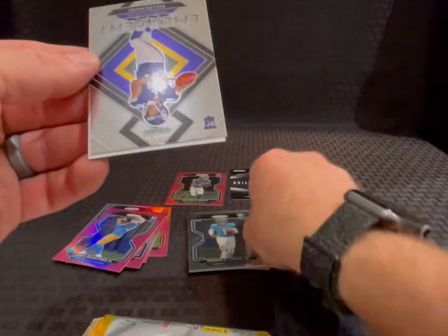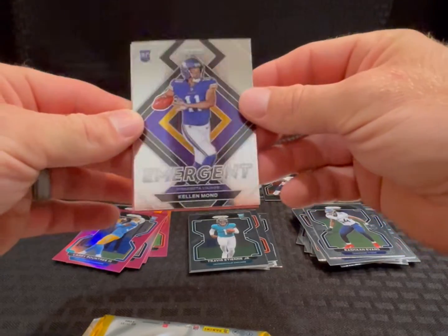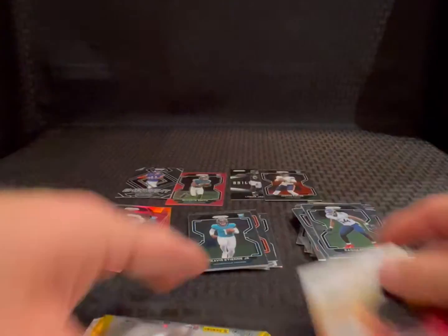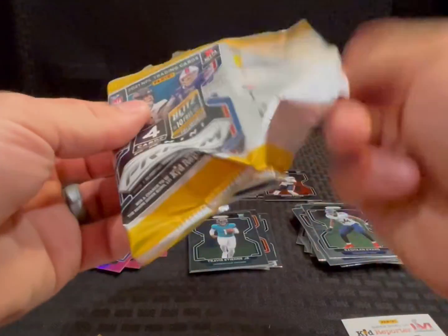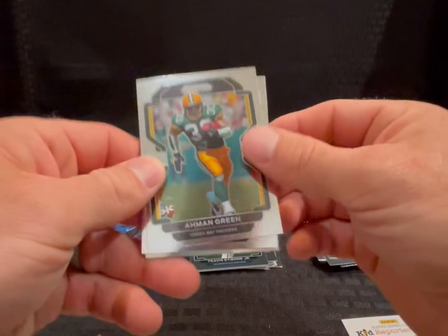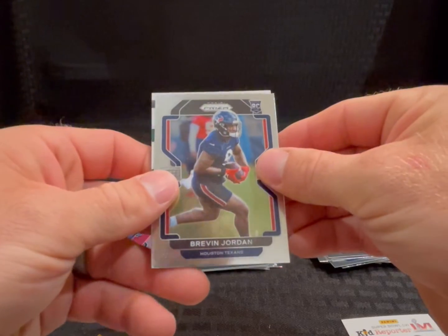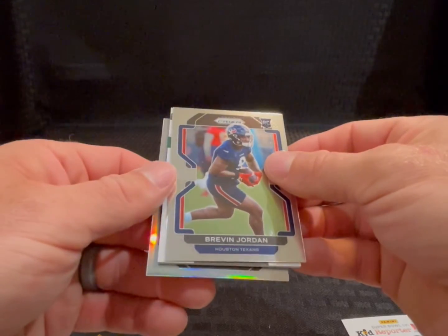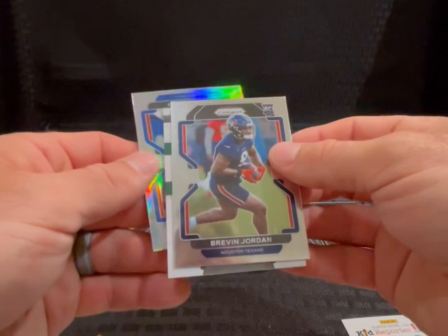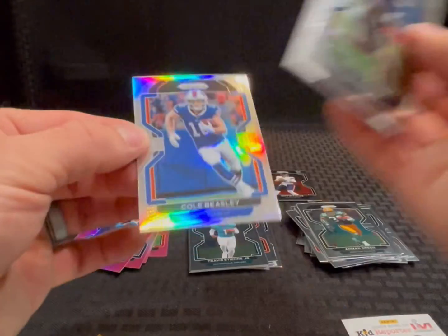Kellen Mond emergent — there's a rookie quarterback. Oh, got a patch in this one! Amon Green, Brevin Jordan rookie, and a silver — Bills non-rookie, Colt Beasley. That doesn't mean Josh Allen. Bummer.